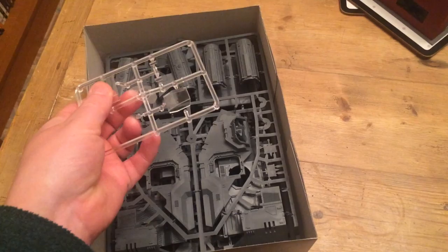We've got our canopy pieces — the front canopy here and then the top canopy as well. Leave those off the model and stick them on once it's all painted.